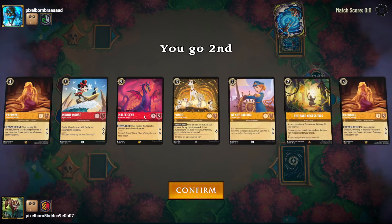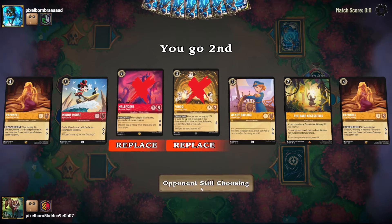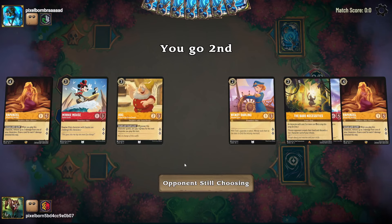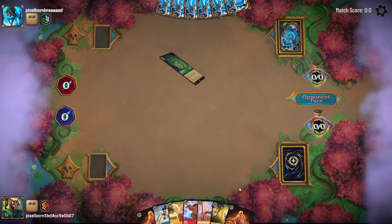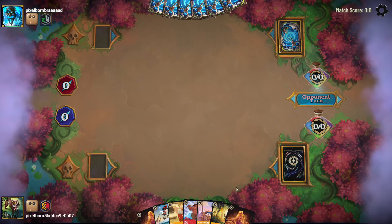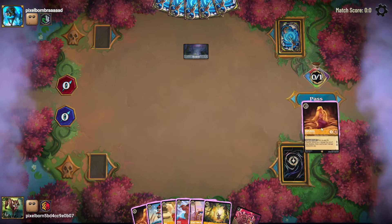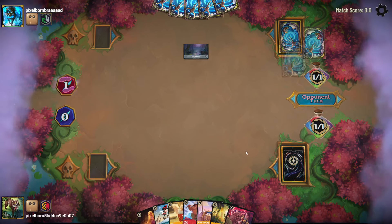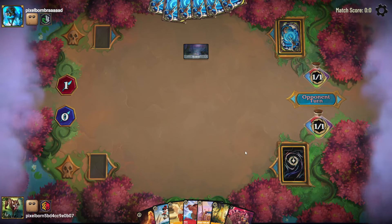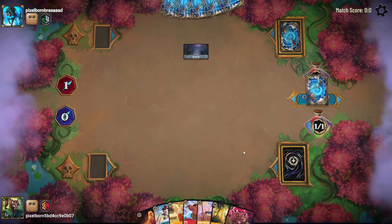This hand is pretty good. I'm just going to send Maleficent and Pongo back. Maybe I should have sent one of the Rapunzels — Doc and Maui, okay. They're on the play, they're inking a Cheshire Cat and playing a Bayou. Okay, so this is the Beast Relentless deck — I'm less scared of that.